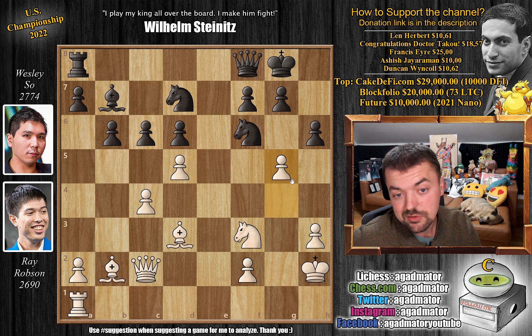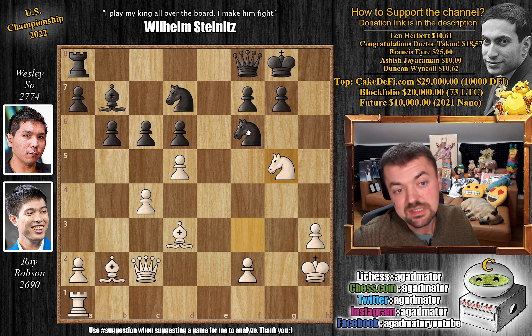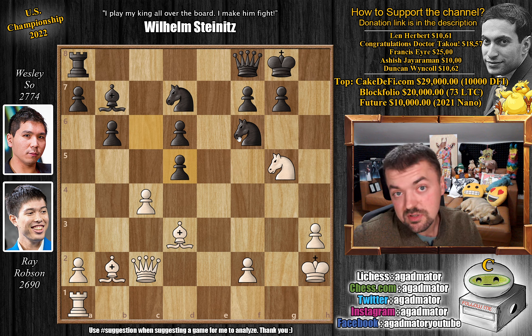Ray plays pawn to g5. H captures on g5, knight captures on g5. Now it's very hard to find a move for Wesley. Queen to e7 is probably the most precise, but he plays c captures on d5. The position is now winning for Ray, but you have to find the only winning line. It's such a cool line — feel free to pause the video and try to find it.